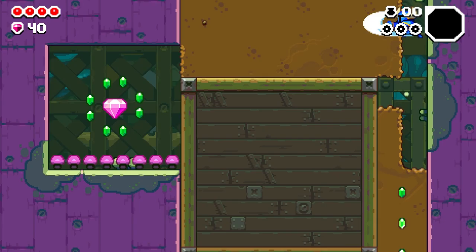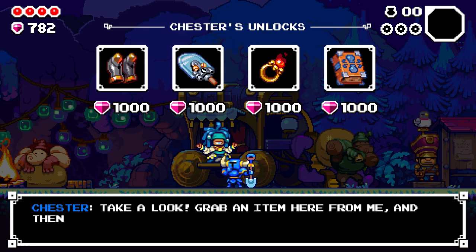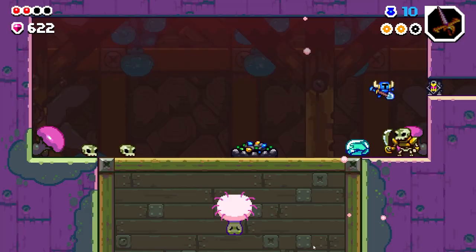Shovel Knight Dig is a roguelite, and with that comes all of the usual hallmarks of the genre: permadeath, procedurally generated levels, and small elements of permanent progression that give every successive run the potential to be slightly easier than the last. It also plays nearly identically to the first game of the mainline Shovel Knight series, Shovel of Hope.